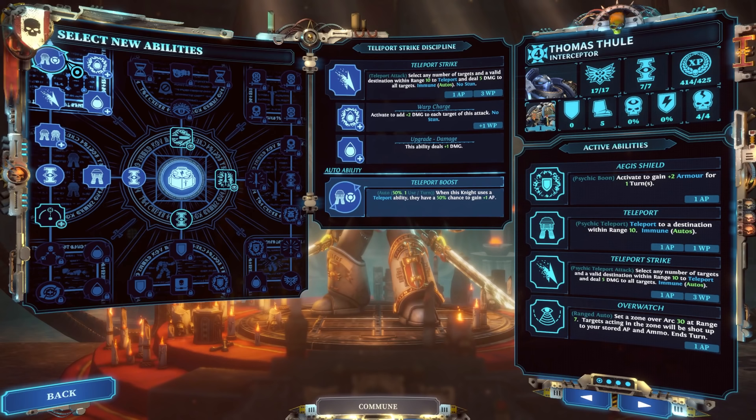Teleport Boost lets the knight regain one AP, so you basically get to do Teleport Strike for one free action point 50% of the time — assuming nothing boosts your focus. You could choose nothing else and this character would just be an amazing damage dealer. But there's another route on the right side of the tree to do even more damage, which we'll talk about after covering the rest of the left side.